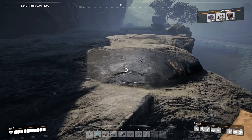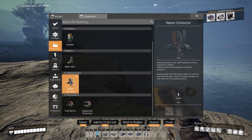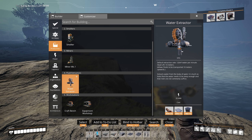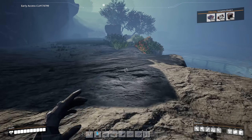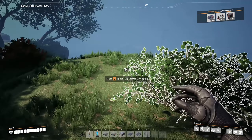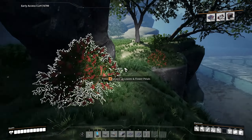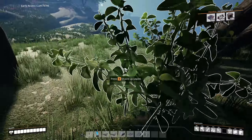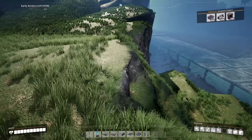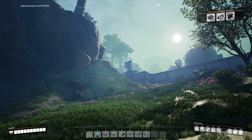We also need water, which we will get from water extractors right here — they're essentially water pumps that pump water. Each one of these can actually support something like 2.4 coal generators. It's not an even amount. So what I'm going to do is 12 coal generators and 6 water pumps — one water pump per 2 generators is the plan.